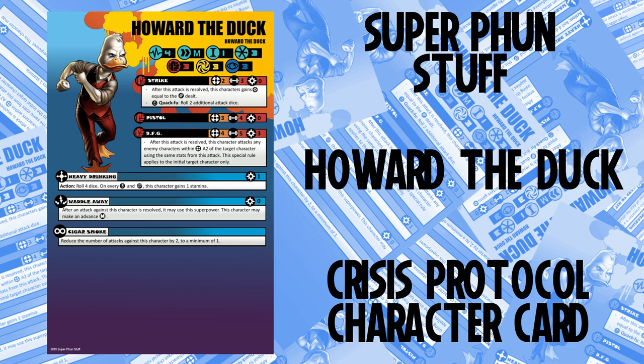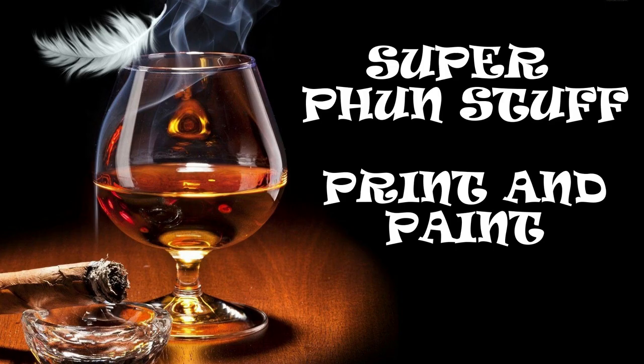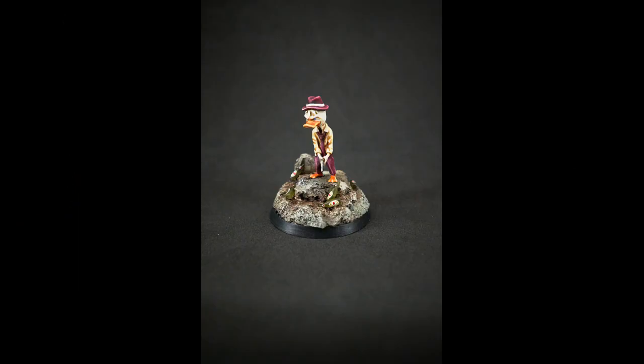Welcome to Super Fun Stuff. In this video we go over my newest custom character card for the Marvel Crisis Protocol game. This time we focus on Howard the Duck. If you saw my print and paint episode number 4, we created a cool Howard the Duck mini, all with cigar and empty beer bottles. Let's make some rules for him so we can use him in our games.